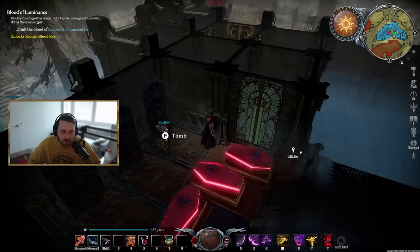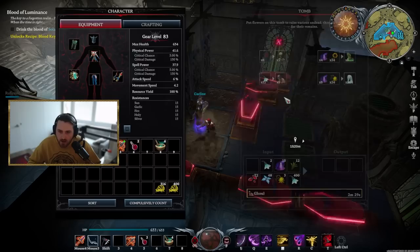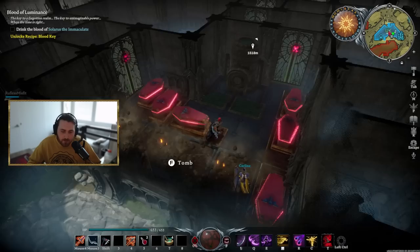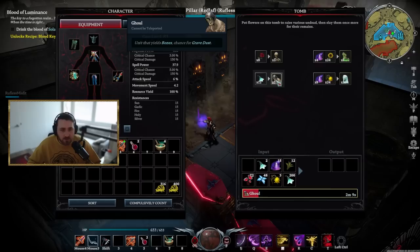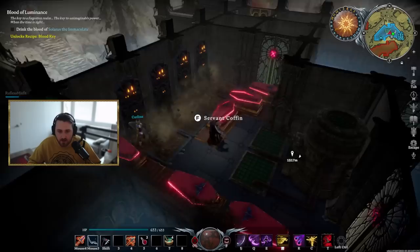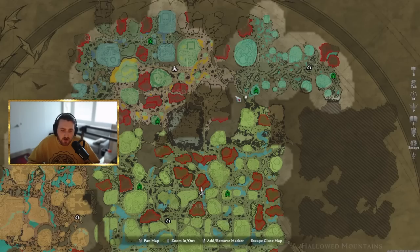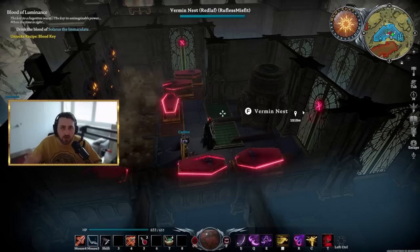Especially in the tomb, almost all spawns are flower-based — blood rose, morning lily — and then gem dust plus flower. We have a garden over here where we farm flowers. I'll pop a bunch of morning lily into all of these, go do stuff in my castle, come back, pick up loot, and repeat. All the while I'm getting a bunch of bone and grave dust, with a chance for skirted stone and spectral dust.